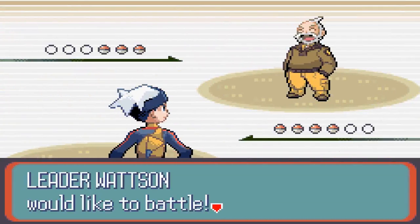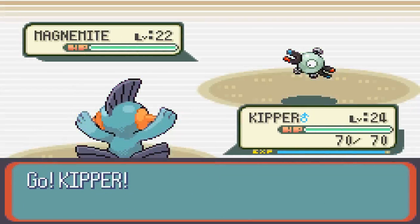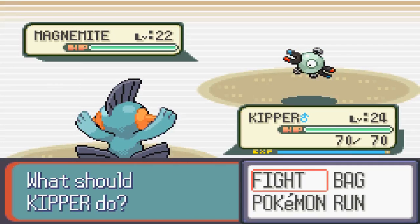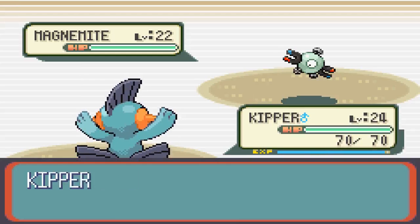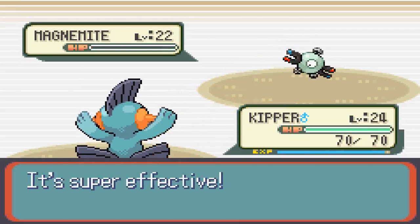So this is Watson, the third gym leader of the Hoenn region. He's going to lead with Magnemite — it's all about Electric types. Its ability is Magnet Pull, which means you can't switch out in battle, so don't try to switch or else you're wasting a turn. It knows Thundershock, Supersonic, Sonic Boom, and Thunder Wave. I'm going to go for Mudshot — this is easily going to knock it out because it's four times effective against Magnemite. Easy knockout, first Pokemon down, no problem.